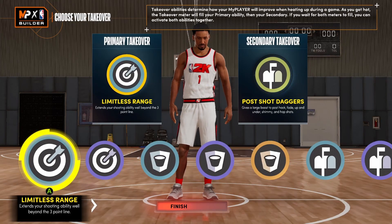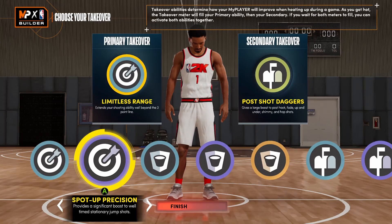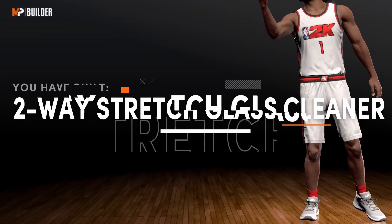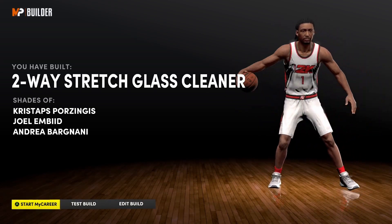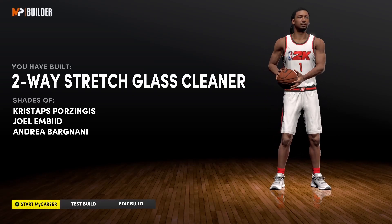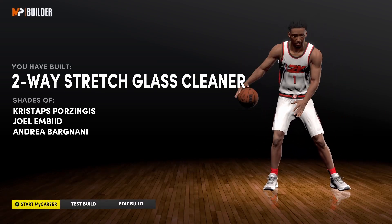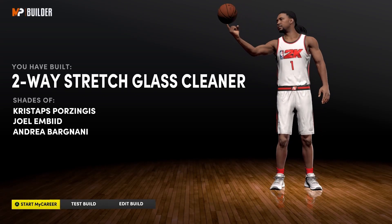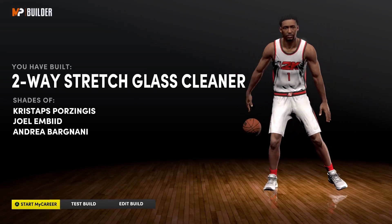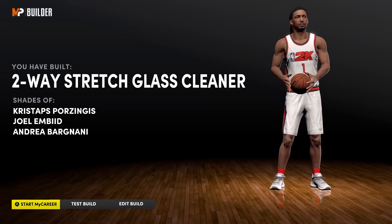That's my build right there. I'm liking next gen's builder a lot better than current gen, in my opinion. The archetype is a two-way stretch glass cleaner, with player comparisons to Kristaps Porzingis, Joel Embiid, and Andrea Bargnani. I really hope this build doesn't become too popular. Because boy, a skinny 7'3 center — even though he won't have the strength to hang with bigger paint beasts — he's still going to be snagging boards at 7'3. He can shoot really well, 83 is more than enough, especially if you have Sniper and your hotspots. It's over, man.